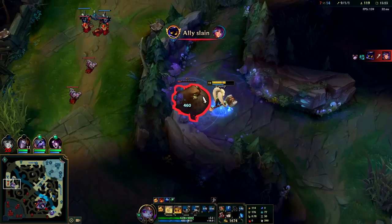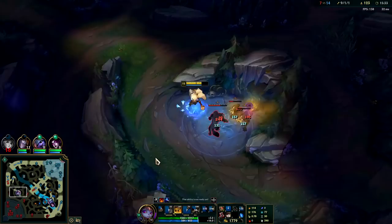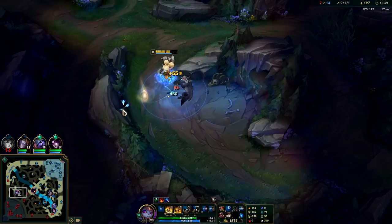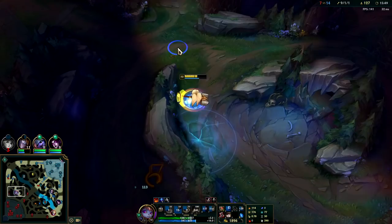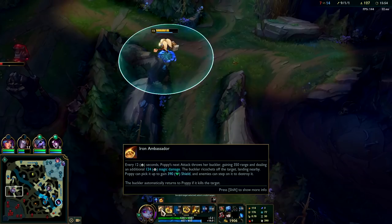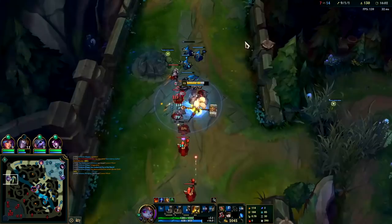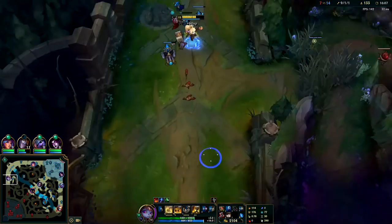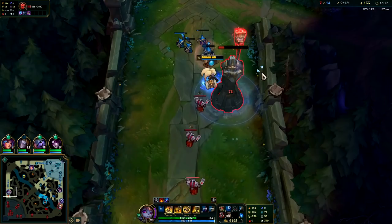Poppy is fairly mobile with her E. I had a cheeky escape against Hecarim earlier where I dashed to an enemy minion — you can also go over walls with Poppy's E dash as long as you have vision of the target you want to jump to, and it needs to be an enemy target. Poppy's really good at that. I'm gonna flick on my W — I used my W a little early there. I should have waited until she started her dash animation; I was trying to anticipate rather than react. Nearly killed her though. Poppy's got some incredible base damage.